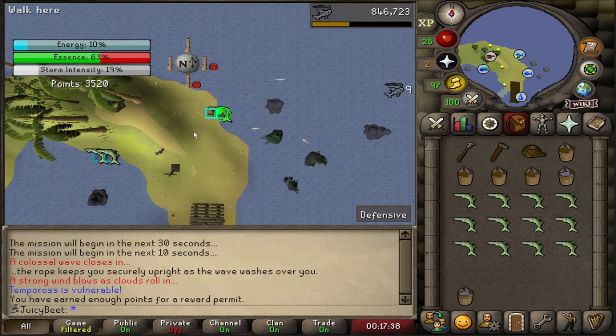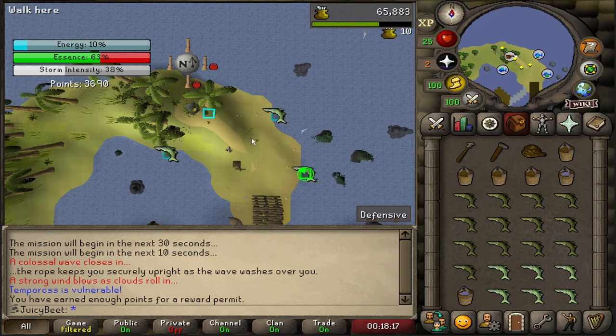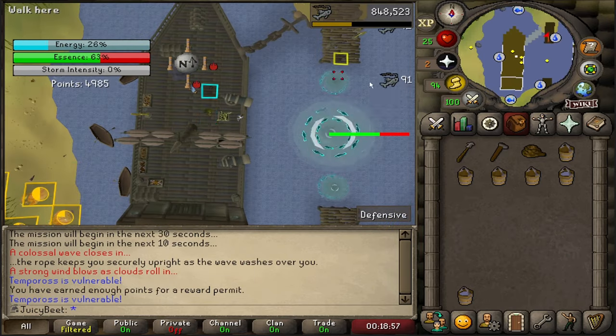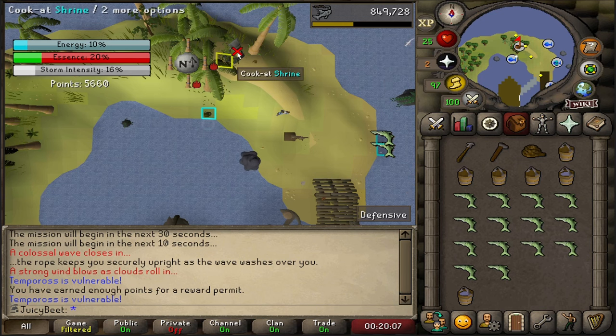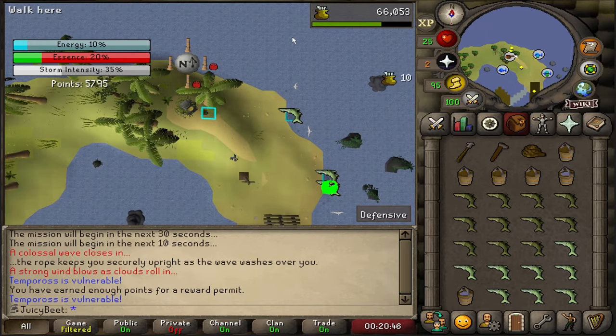That's really about all there is to it. Finish the last two rounds the same way: fishing a full inventory, cooking, shooting, attacking the whirlpool, and then repeat. If you want, on the third round you can drop all your buckets to get a few extra fish. This will guarantee the 9th permit and gives a small chance at a 10th permit. If you do this, don't forget to pick up 6 more buckets at the end of the run.